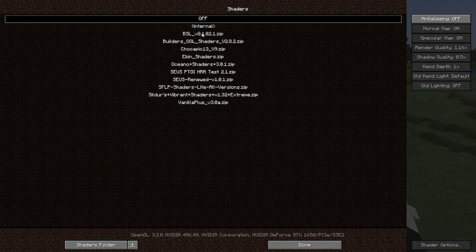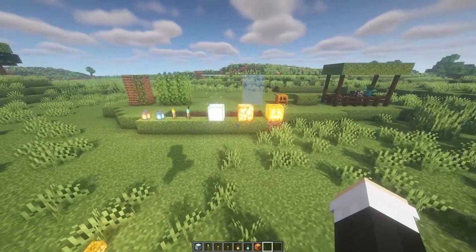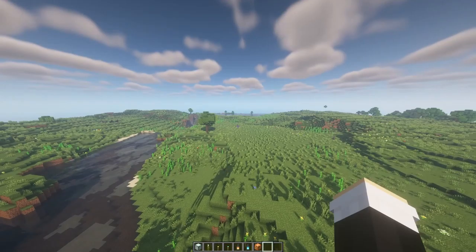We're going to start out by turning on our shaders. The first shaders are BSL — one of my favorites. Note that I'm only doing a single-player test, not multiplayer servers. I'll also list my computer specifications on screen — it's a GTX 1650. BSL is very bright and doesn't give you a very high frame rate. As you can see, it's quite laggy when loading chunks.